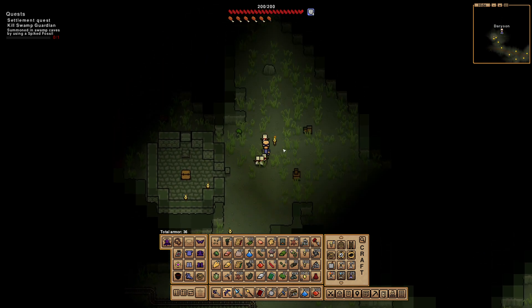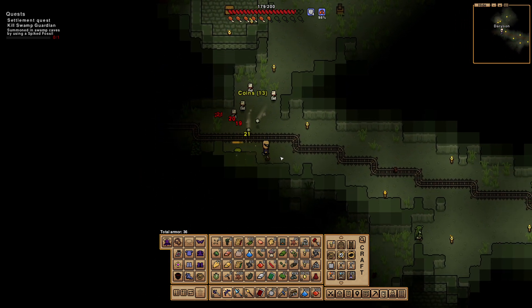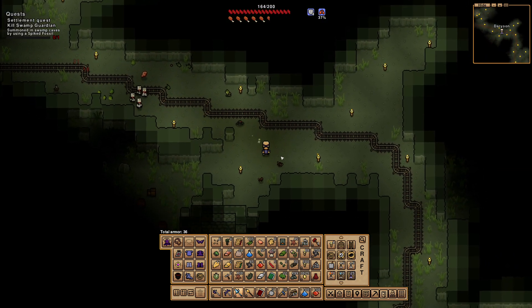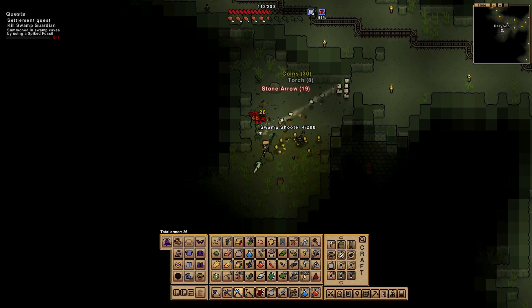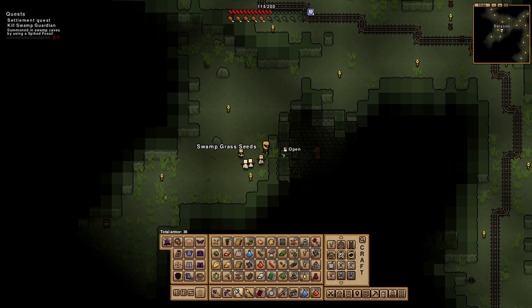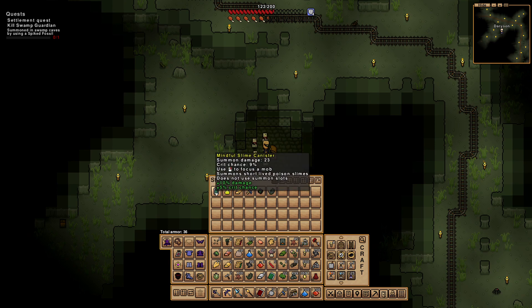I'm going to break in. Stuff's getting in the way. Hello — oh, that thing's tough. Scroll please, thank you. What's this? Mindful slime canister — summon damage 23, 9% chance, focus mob. Okay, summon short-lived poison slimes — does not use summon slots. Interesting, a new record.